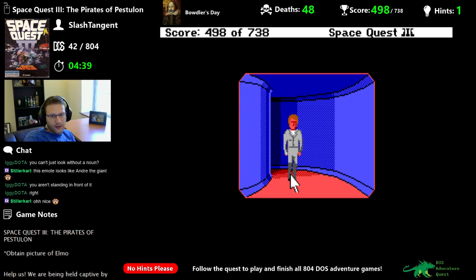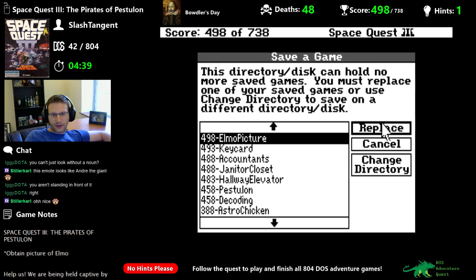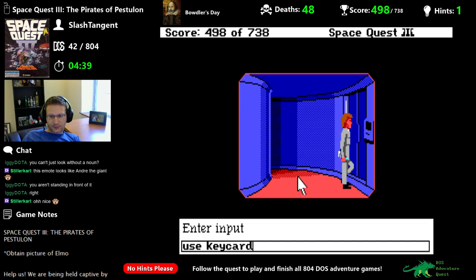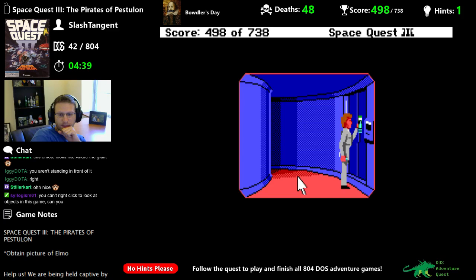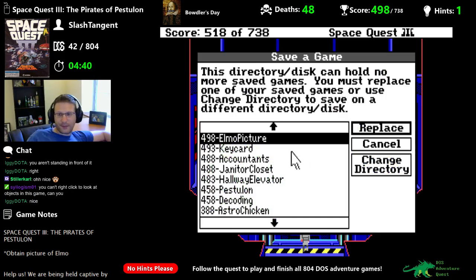I need to go a lot slower than this. Let's save again. Use picture first — you wouldn't be able to see where you were going. Key card and then the picture. Use picture — there we go, hold up the picture. Maybe it's right click; I was trying left click before, like I was trying to use the Colonel's Bequest interface mechanics. Maybe it is right click. I was doing shift and left click.